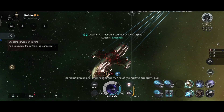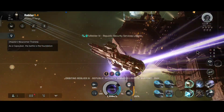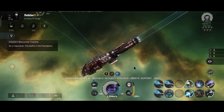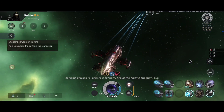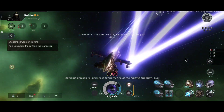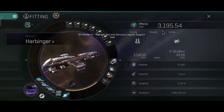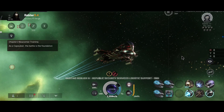They have nerfed the focus crystal a little bit and the charge time is now taking a little longer, but it should not really affect the results. The ship is quite fast at 1.3 kilometers per second, almost 1.4 kilometers per second with the MWD drive, which makes the Harby excellent for hit-and-run type of combat — not as good as the Cynabals of course, but the Harby can do something similar. 3,195 DPS and it's still charging.